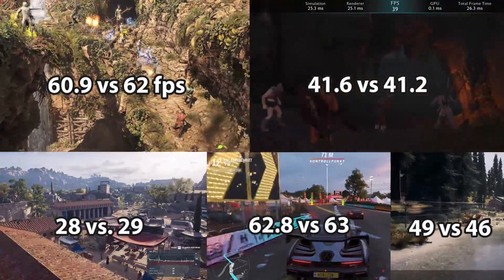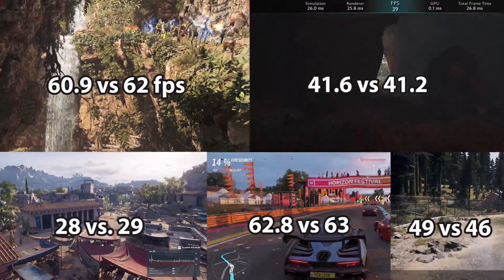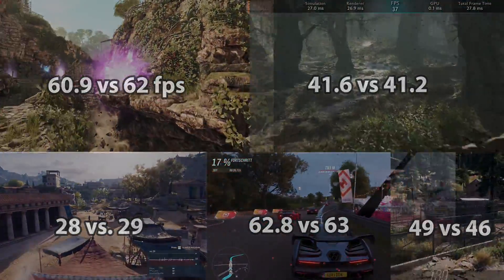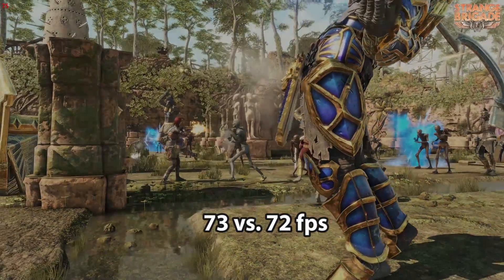Now we put in an RTX 2080 and check if we can reproduce AMD's Strange Brigade result in 4K Ultra, and it turns out it's pretty much the same. Now we can test all other games and have a better feeling on how AMD's Radeon 7 compares to an RTX 2080.